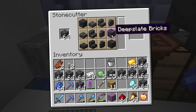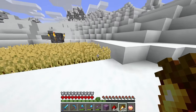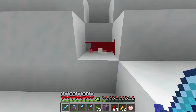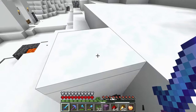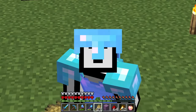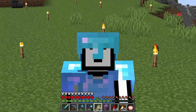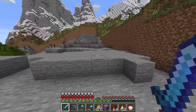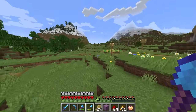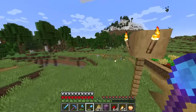Now we're just gonna cut a bunch of this into deepslate bricks. Then we're gonna grab some wheat real quick to breed our sheep. The reason I'm doing this is because I think it's finally time to get some netherite. But for now, we want to find a place to build our prison and get the basic foundations laid out because this is gonna be a big prison. I'm thinking this area would be quite a good place to build because it's easy to transport the villagers and it's quite flat so we can terraform it easily.